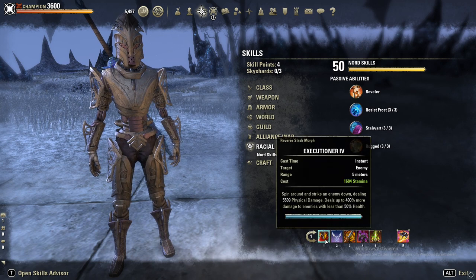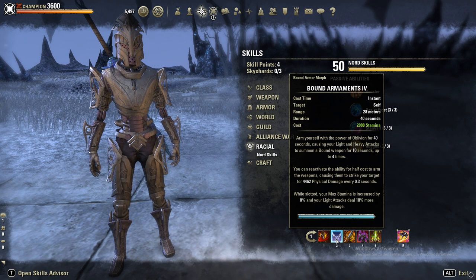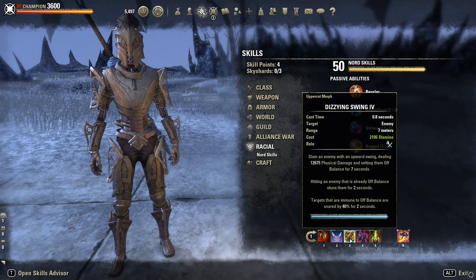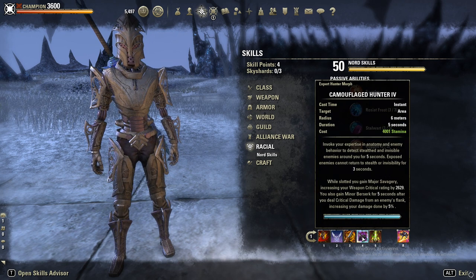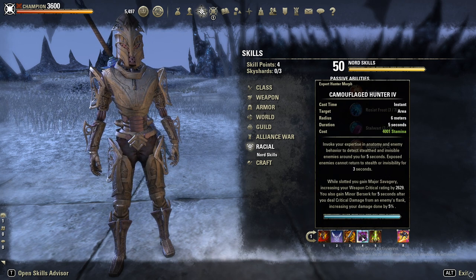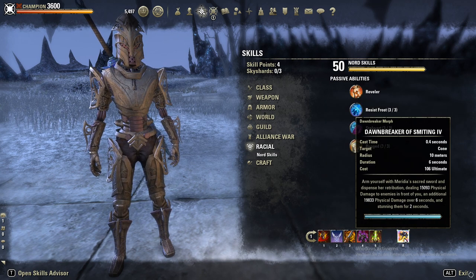In terms of skills: Executioner instead of Reverse Slice. Bound Armaments like before. Then Dizzy Swing instead of Brawler. Camouflaged Hunter — keep in mind you have to flank an enemy for Minor Berserk, and it also gives you Major Savagery, so 10% more crit. Rally, same as before. And Dawnbreaker.